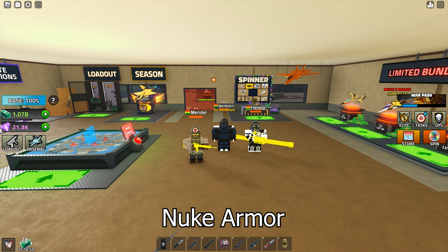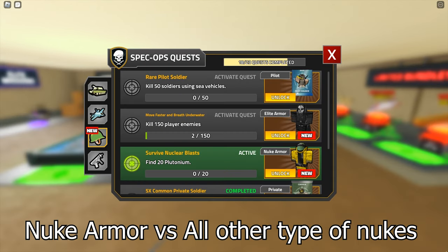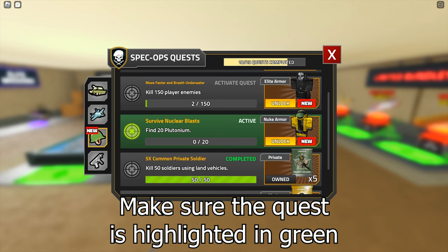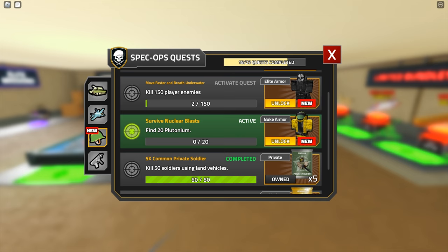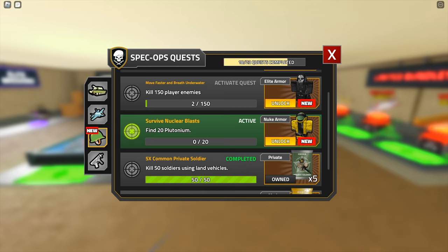I will show you more than 20 locations of the Plutoniums, and we will also take a look at how the Nuke Armor fares. First thing first, you need to activate the quest to even see the Plutoniums, and you need 35 rebufs to do the quest. So it is a long-term thing and it's not going to disappear next week. The Plutoniums are not respawnable — they disappear when you claim them. But there are more than 20 Plutoniums around the map. In fact, I'm going to show you 22 of them.